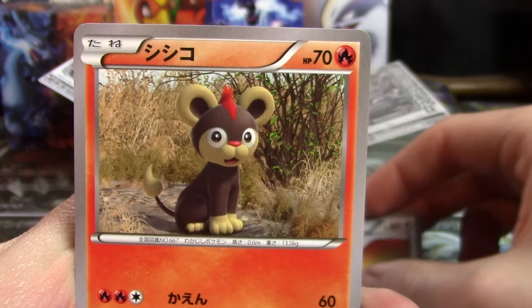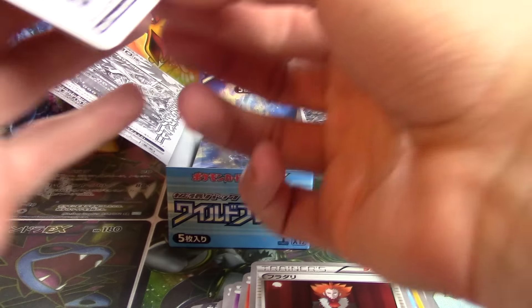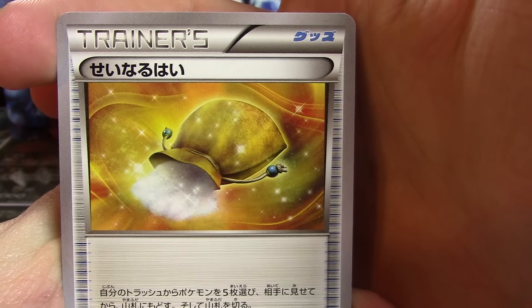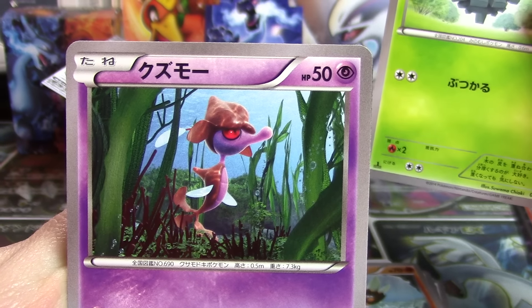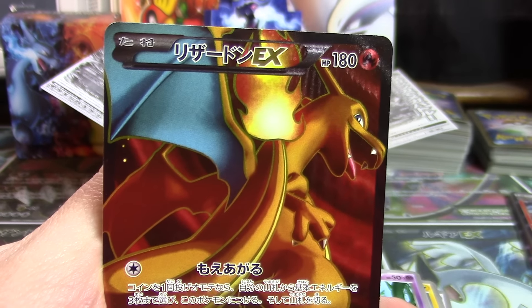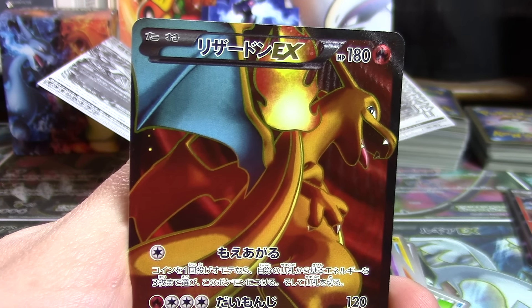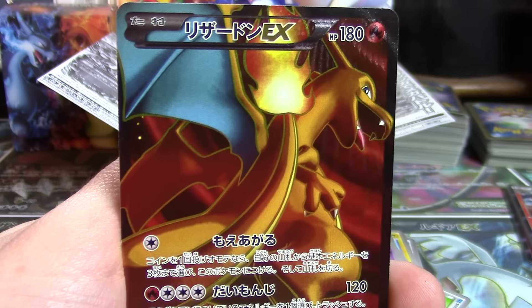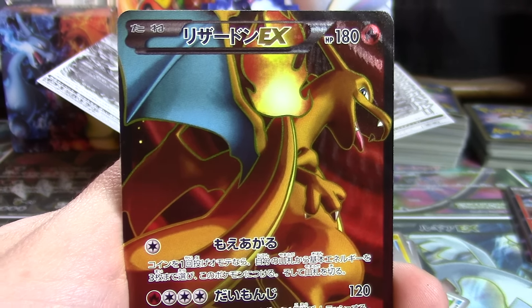Miltank, Duskull, Pidgeotto, Litleo, and a Lysandre. I definitely want at least one of the Secret Rares or Ultra Rares to be on the higher end of awesome, though I know I can't control that. Sacred Ash, Finneon, Pineco, Skrelp — I was all out of sorts because the back card seemed to stick a little bit, and I was like, maybe that's a full art. Maybe I'm misremembering. I'm not misremembering. What a hell of a card. Charizard EX full art!